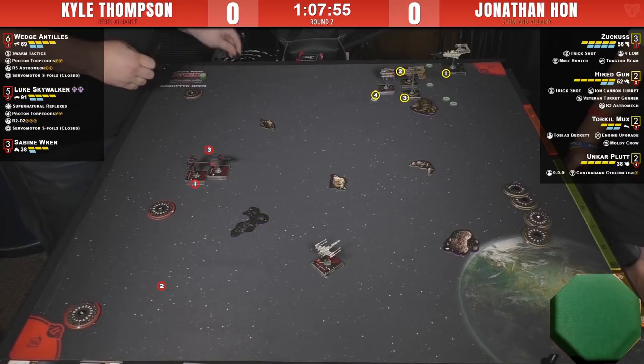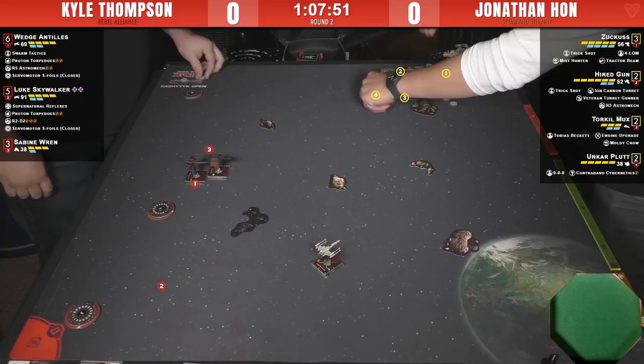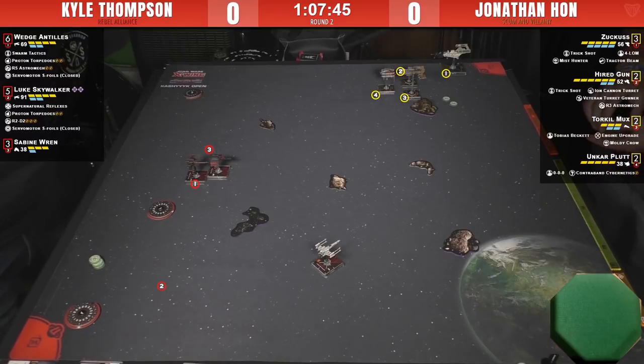Kyle seems to be electing a bump with his Wedge to keep the slower formation, forcing Jon to show more about how he wants to move before Kyle decides what to do. Did Jon end up using the Tobias Beckett ability? I don't think so — he might not have moved anything. The thing we were most excited about and then didn't pay attention to at the beginning.